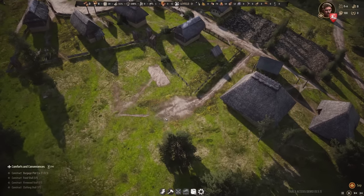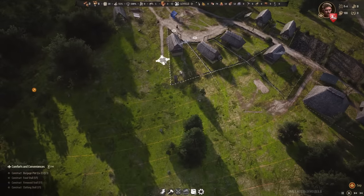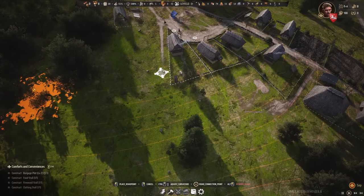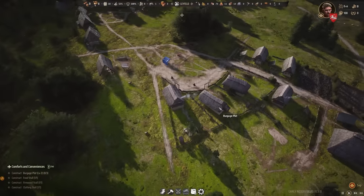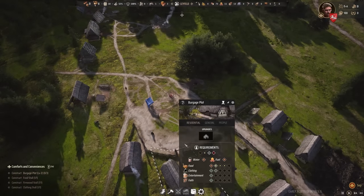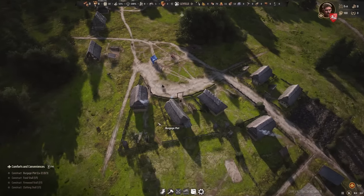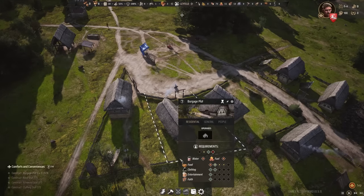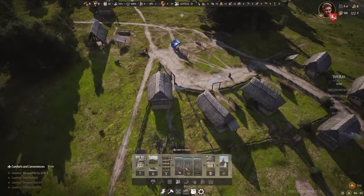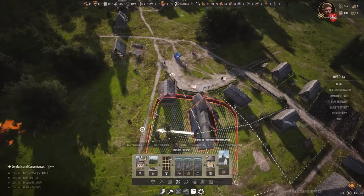We can add more houses — this is probably going to be a whole block of houses here. Another thing: since we have the timber, we should work on our other buildings. The houses have demands for clothing and food, which will still take time, but entertainment and faith we can do already. Going to church is important for these people.